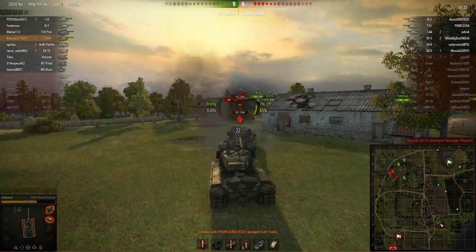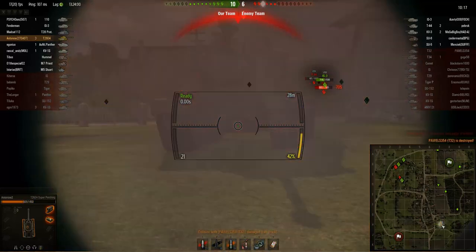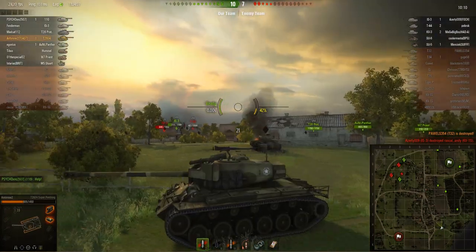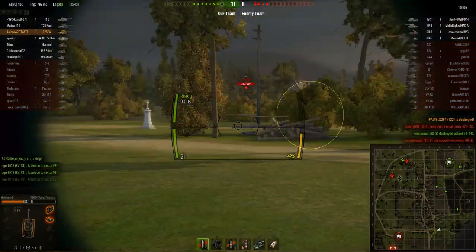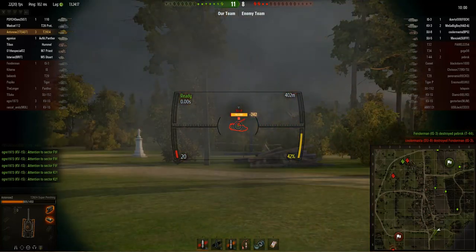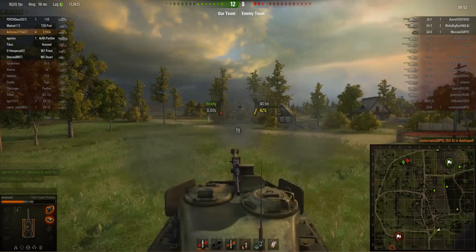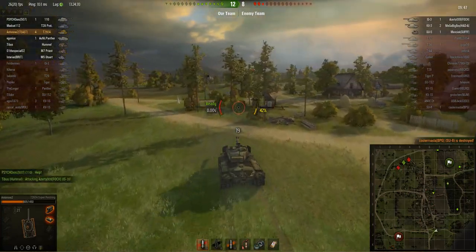I bounce off the very steeply angled part of a T32's hull — I'm trying to penetrate a T32 and I'm bouncing. But I don't bounce the killing shot, and that gets me my third kill. Looking at the team list there's an SU-8 and an SU-5. The SU-8 is spotted — if we can get him with an above-average damage roll we could kill him. We rolled low there, but we could still finish him off. And yes — artillery kill! So we've got four kills.